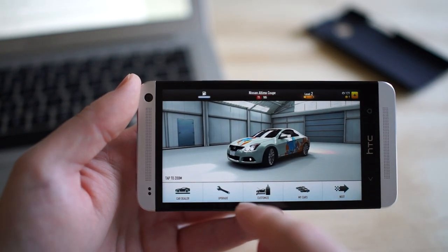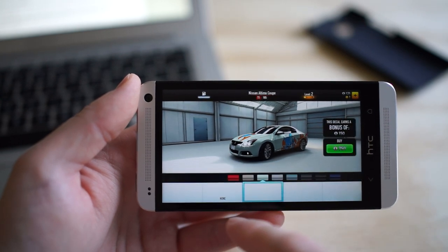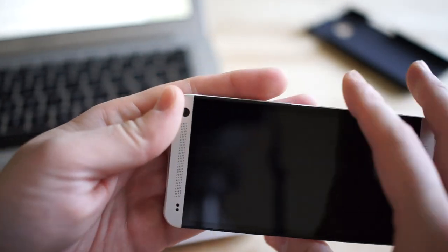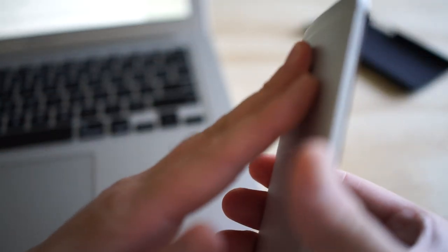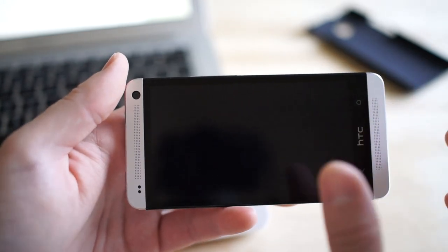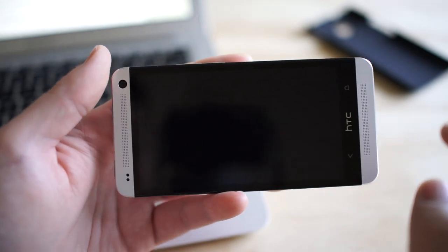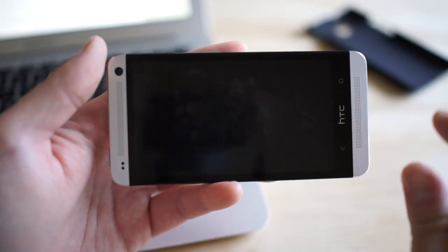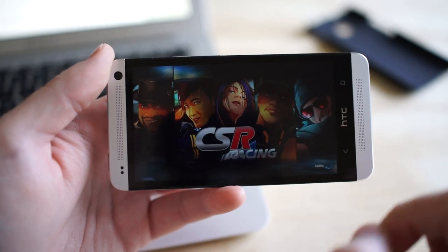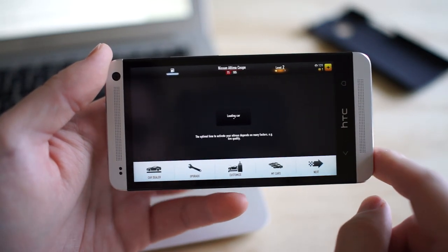There's stage 2 stuff that's super expensive. Let's go to customize — you can also customize your license plate. The game has been crashing a little bit lately; I think it's because my phone is getting so hot. You can change the paint job too, but I won't change it right now to avoid making the app crash. It doesn't take too long to boot back up, so that's nice.